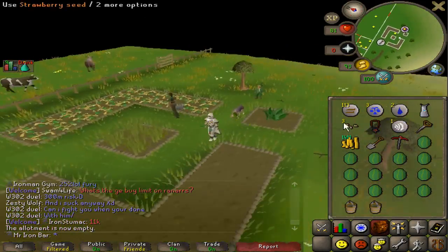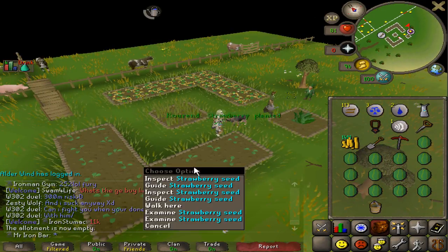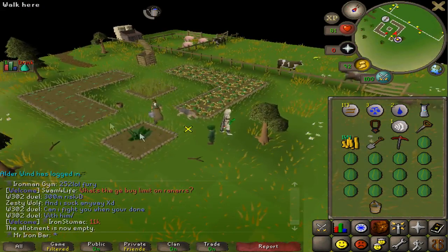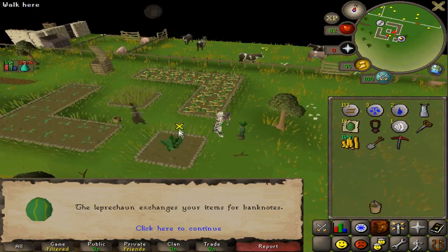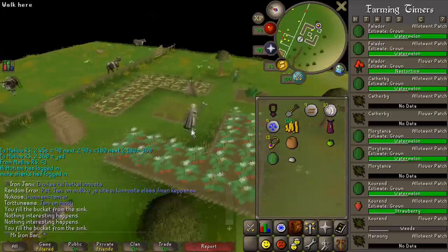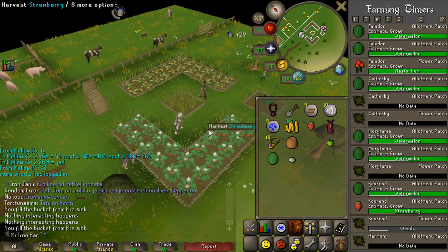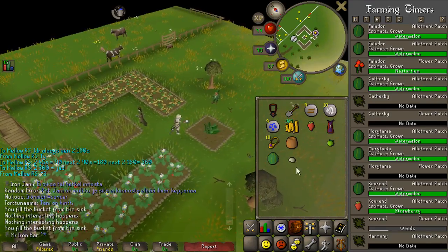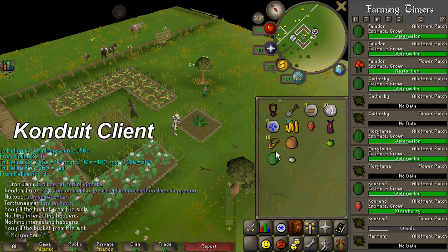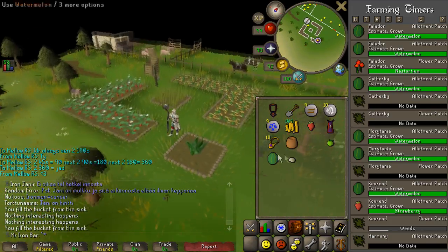Making the summer pie is a little more annoying than I thought because I need to get strawberries. I got some seeds from the master farmers and I'm planting them at a patch that's guaranteed disease-free so I don't have to come back until it's fully grown. This is my first time using the farming timers from the custom client Konduit — K-O-N-D-U-I-T — if you want to look it up just google it. It lets me know when my crops in my patches are done, which is really nice.